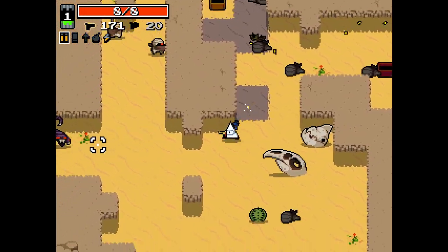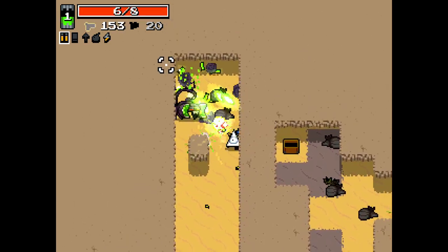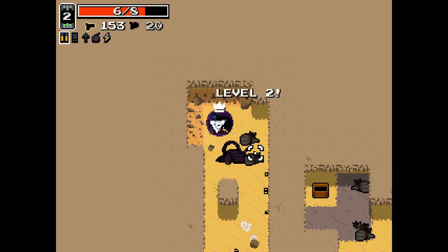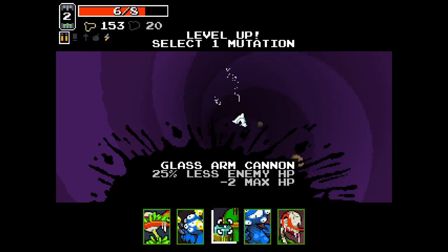Mini lightning pistol again - nice. This time we can maybe build on it a little bit. That guy did fight quite a lot there, hit me once but we're good. Trigger fingers - always good.